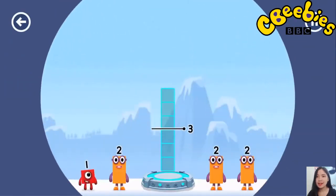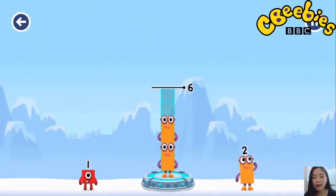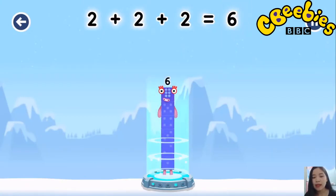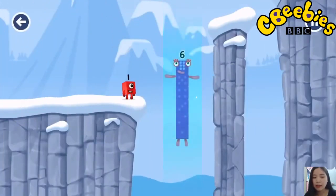Add number blocks to make 6. 2, 2, 2 — you got it! 2 plus 2 plus 2 equals 6. I am 6 in the mix!